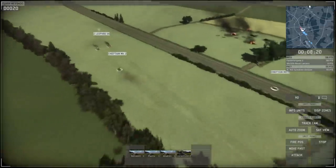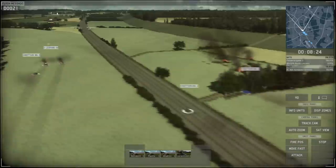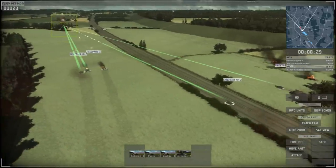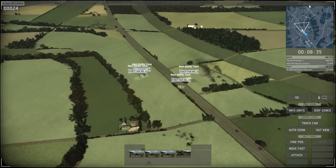During a lull in the fighting I briefly sent out my tanks to take out that forward operating base, because even though I can't use it that far out, it would allow the enemy to get resupplied. Once I take it out, I send my guys right back.